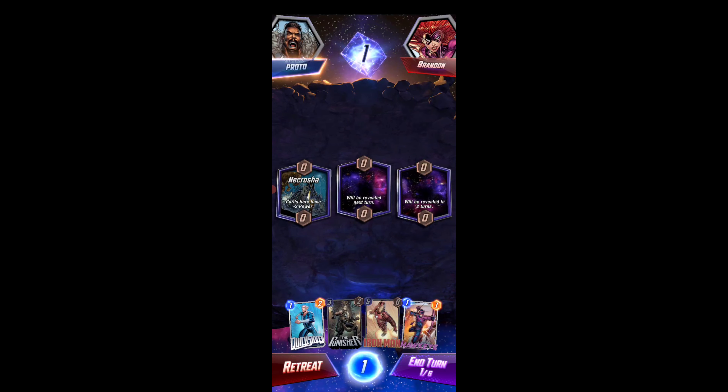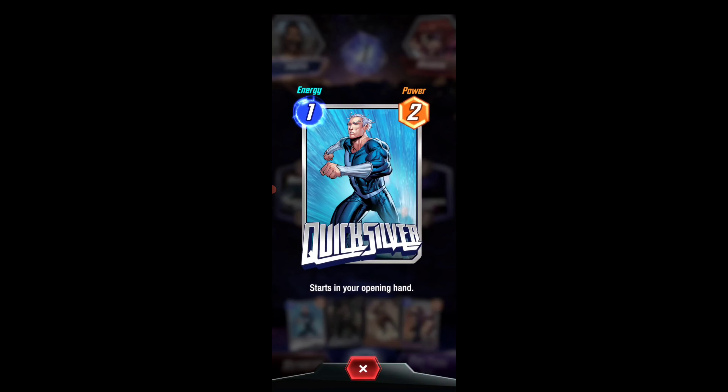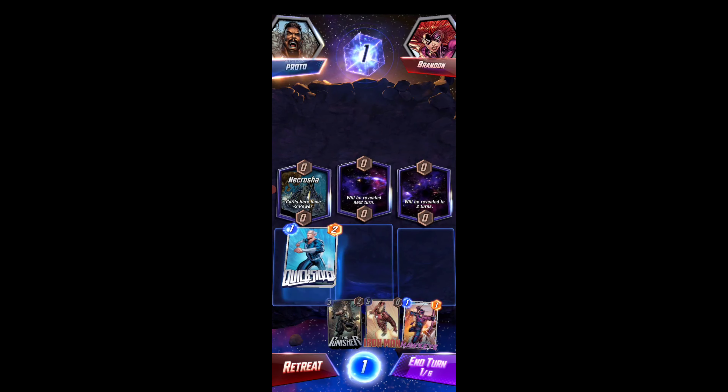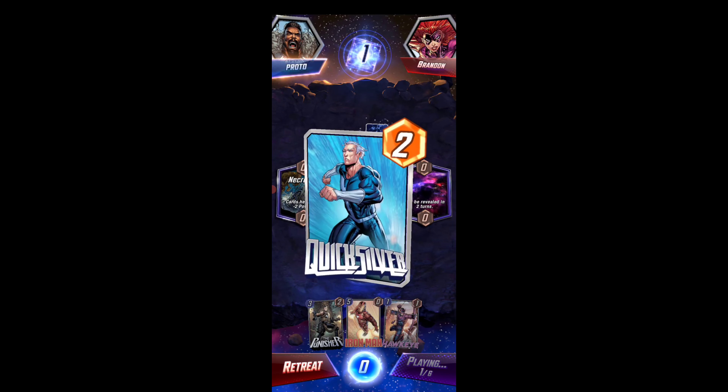Cards have minus two power and each card has their own abilities. If you play a card, next turn you get plus two power. Basically you just have to win two or three of the zones that are here.